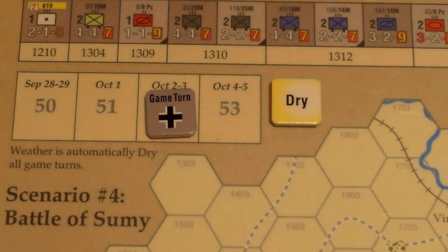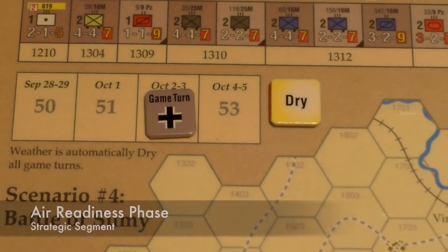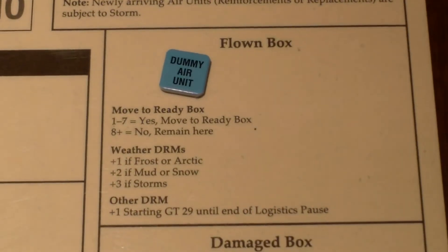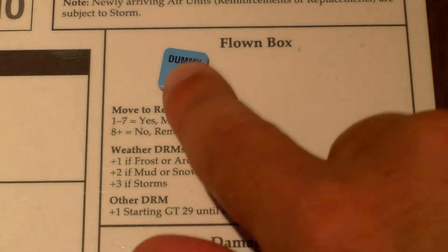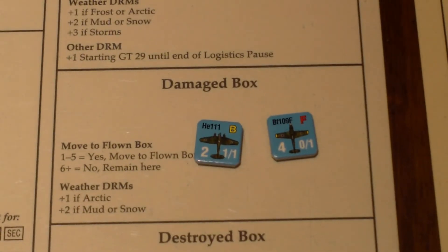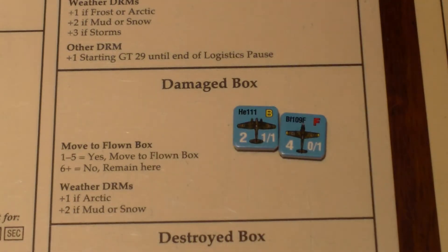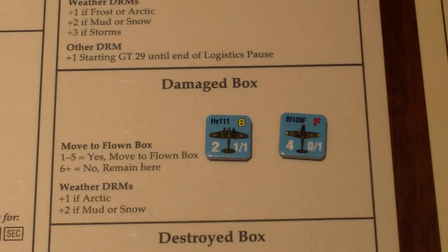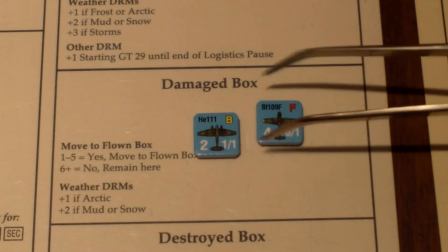Then we can go into the Air Readiness Phase. There's the Heinkel in the Ready Box. We have a dummy air unit that's flown, so that could automatically be promoted to ready. Then in the Damage Box, we've got a Heinkel and a BF-109. Let's roll to see if we can repair them. Got a 10 for this guy, so it remains here. Now for the BF-109 — got another 10. Wow, that's awful.